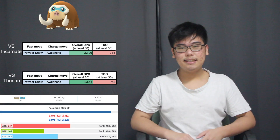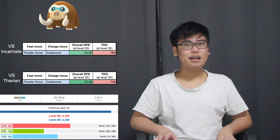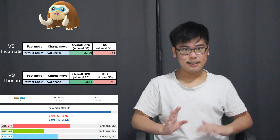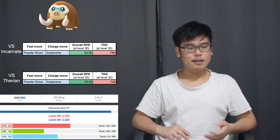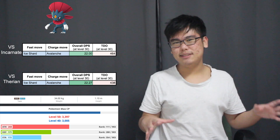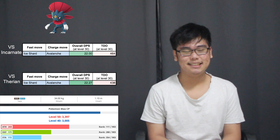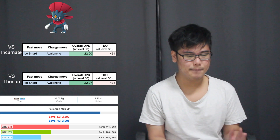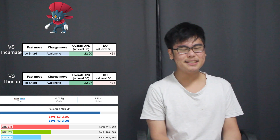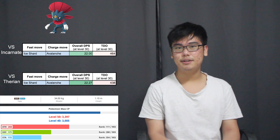For ice types, you want a Mamoswine — it's decently bulky, has a very good attack stat and very good TDO. Its DPS is very similar to Tyranitar's, so it's got the offenses as well as the stats to back it up. If you want even more DPS, go for Weavile, but watch out for Brick Break because Weavile is four times weak to Brick Break. Weavile is the very definition of glass cannon — good attack stat but base 171 defense and 172 HP.